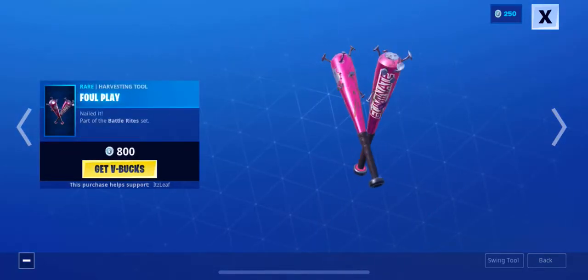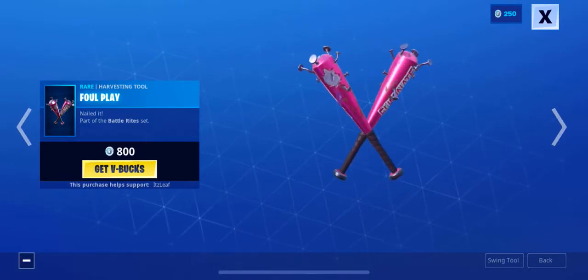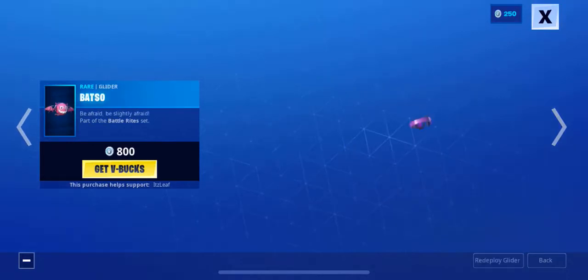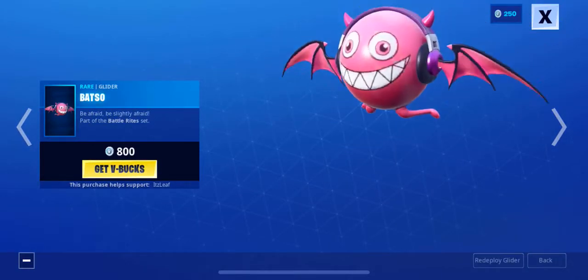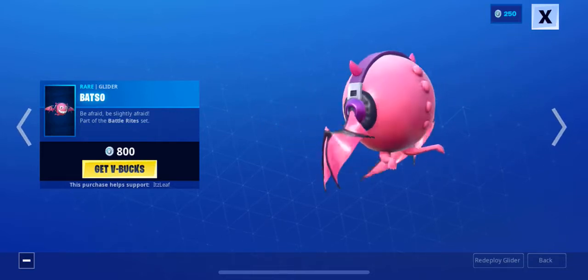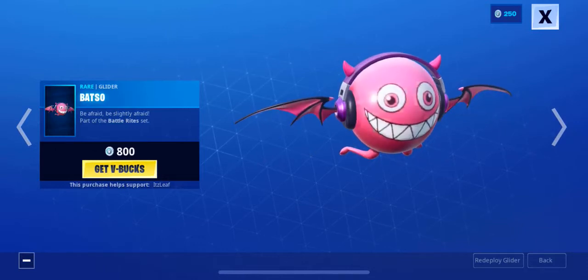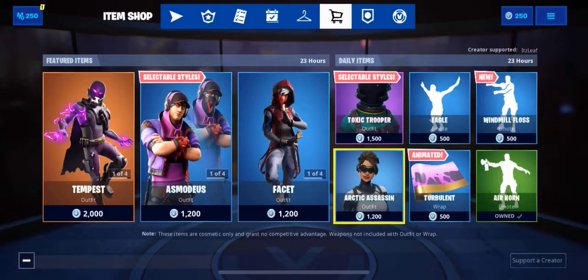Next is Foul Play — this is a pretty cool pickaxe coming in at 800 V-Bucks. It says 'Nailed It' and 'Foul Play' — that's a pretty cool pickaxe. And then the glider is called Batzo, this definitely looks different, coming in at 800 V-Bucks.